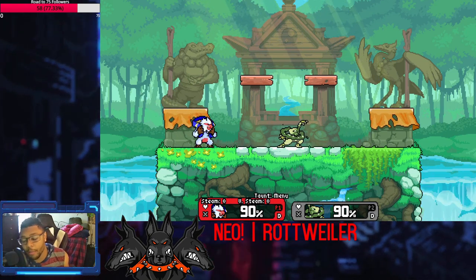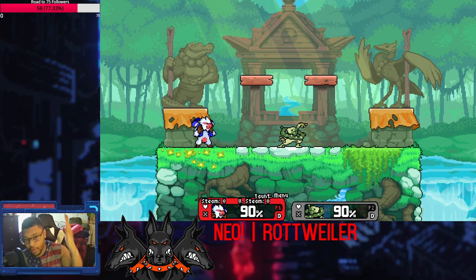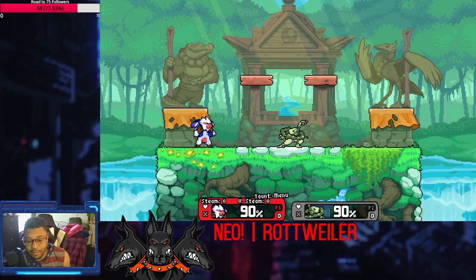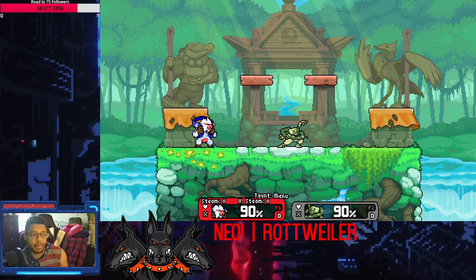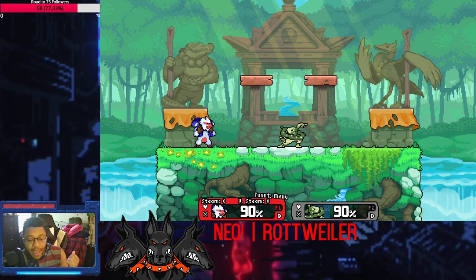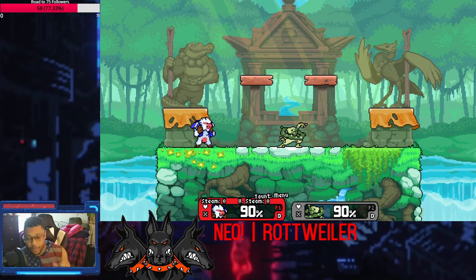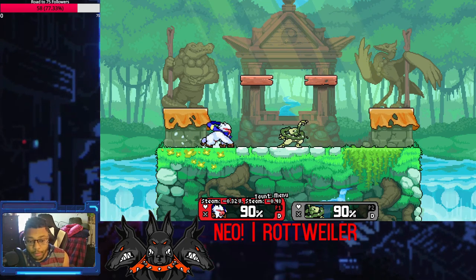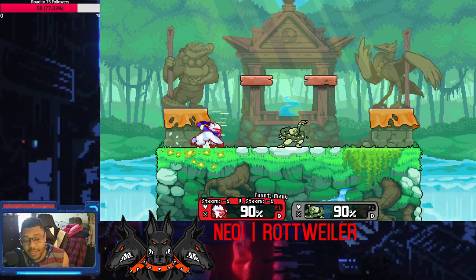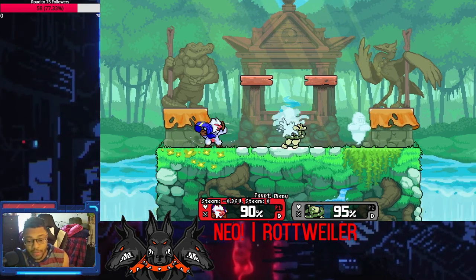Movement is very important with Hodan because you're building up steam either horizontally or vertically. It's such a genius concept in a platform fighter — it's such a movement-heavy game. Usually in Street Fighter when you hold back to charge, all you really do is walk backwards. But in this game you can be moonwalking while building up steam, essentially keeping your positioning in place while still building that charge. That's really cool.